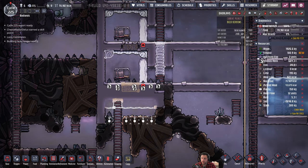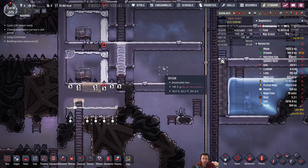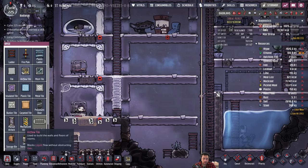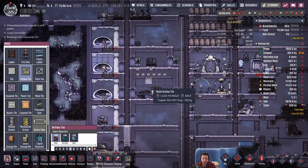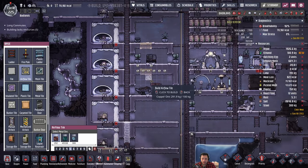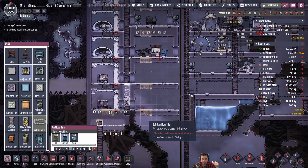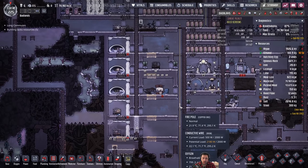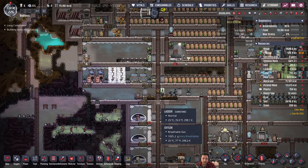Now this bedroom here basically doesn't have oxygen. I sort of figured as much. You came just in time to suffocate. We'll be fixing it though — I'm working on it. You have not died yet. I've been very kind to my duplicants.